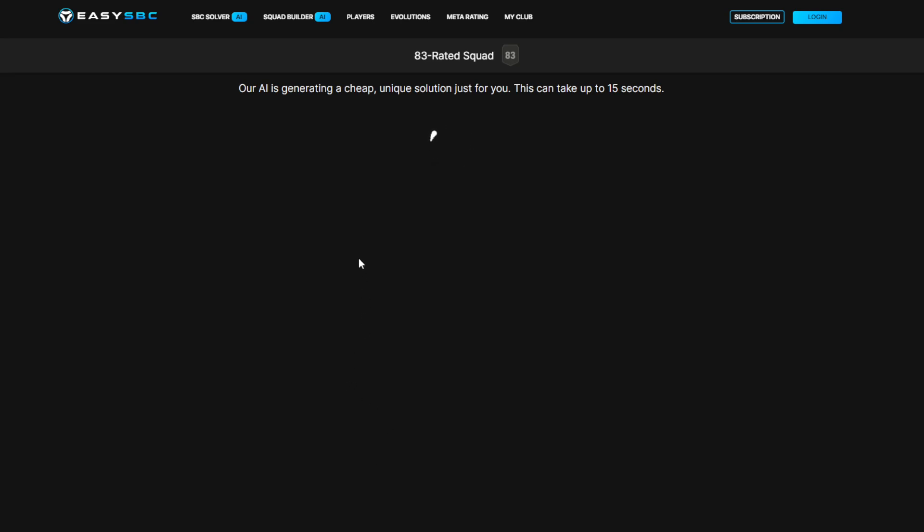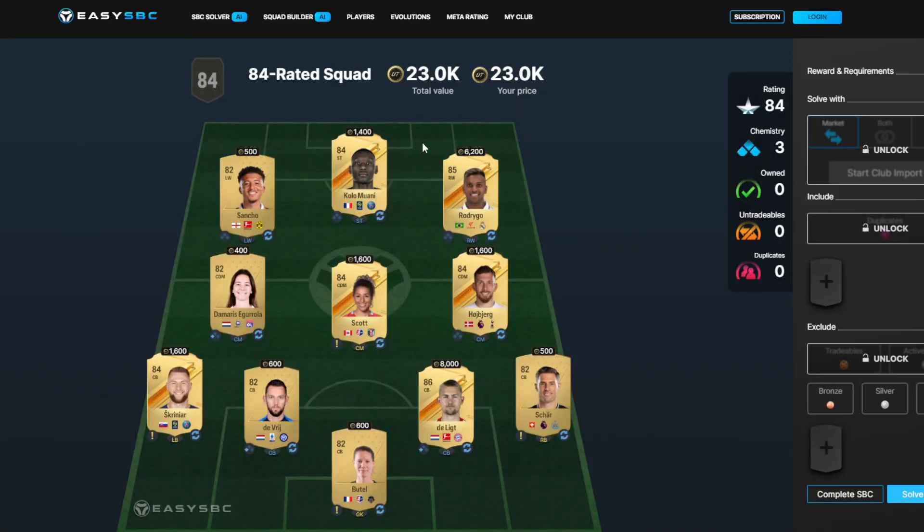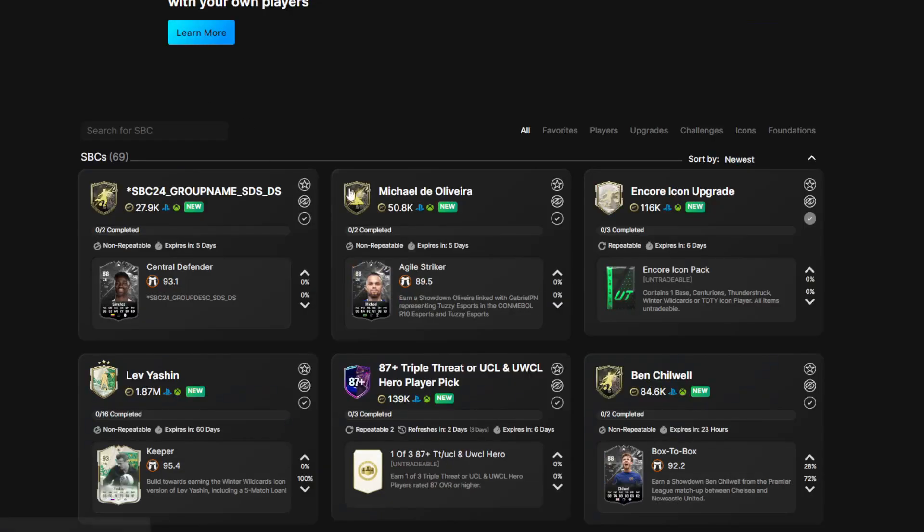The first squad is going to be an 83-rated squad and the second squad is going to be an 84. It should be fairly cheap, so if you can use players from your club then obviously do so. There's the first squad — pause it there if I've gone too fast. The 84 is just a little bit more, about 23k. There's the Davinson Sanchez squad.